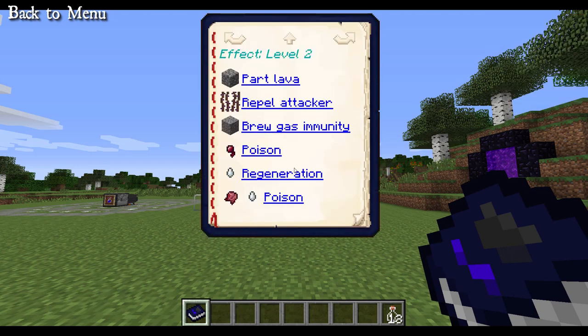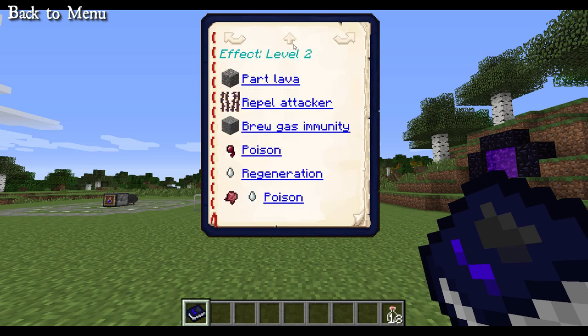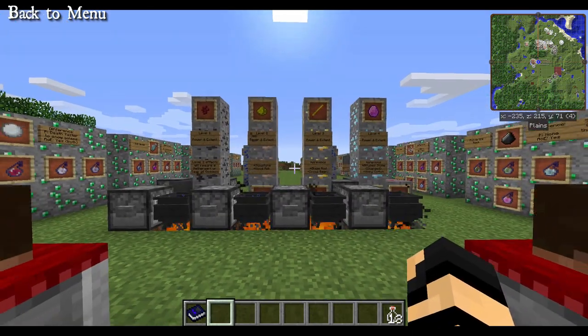With your Witches Brews book, it helps to have this available to you and we're doing level 2 today. If you're interested in level 1 or any other levels, you'll have to check out other videos, most likely down in the links below or in the information button on the top right. We're going to start at the top, work through a couple of pages here, and then we'll go on to another part on another video.